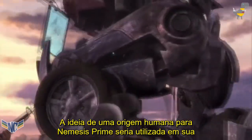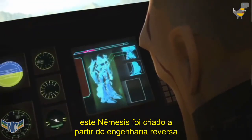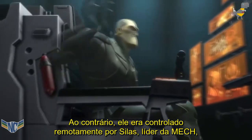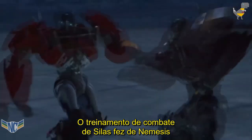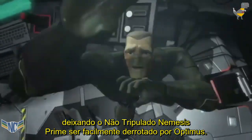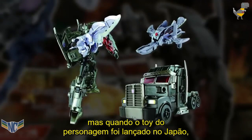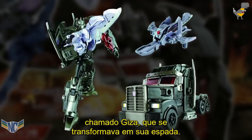The idea of a human-built origin for Nemesis Prime would carry over into his next appearance on television, in the Transformers Prime animated series in 2012. Introduced as the culmination of a year-long subplot, this Nemesis Prime was created from reverse-engineered Cybertronian technology by the human terrorist organization MEK, and was not a living being. Rather, he was controlled remotely by MEK's leader Silas, and was only given his name by the Autobot's human friend Miko. Silas' combat training made Nemesis a strong match for Optimus, and in the end it took a human to defeat a human — the Autobot's comrade Agent Fowler lured Silas away from his control console, leaving the unmanned Nemesis to be easily defeated by Optimus. The Prime incarnation of Nemesis was decked out in a desaturated version of Optimus' red and blue colour scheme, but when a toy of the character was released in Japan, it opted to use the now-iconic black, grey, and teal colours, and also included a mini-con partner for Nemesis named Giza, who turned into his sword.